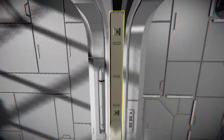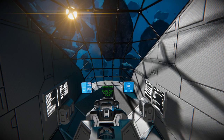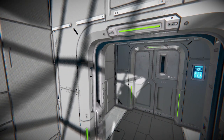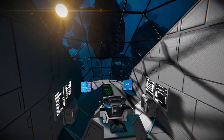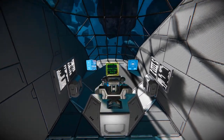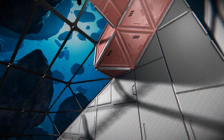Opening the door and walking inside — we have the auto door and airlock script, so we'll let the script have its fun. And this is our cockpit: a small control seat sitting in front of a lovely glass view, with not too much else going on.